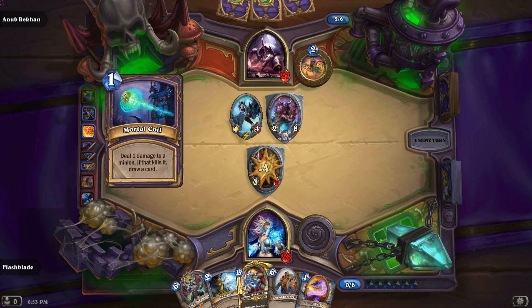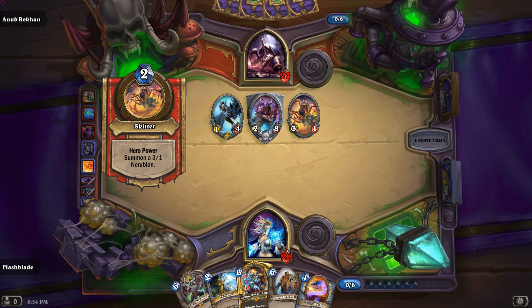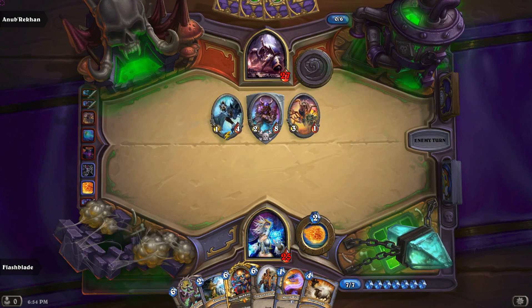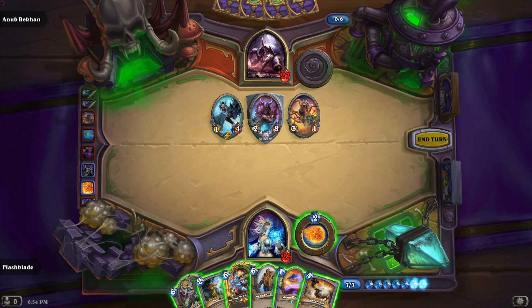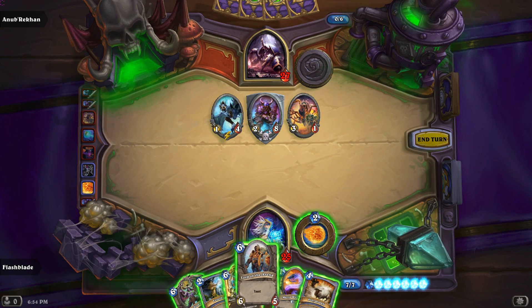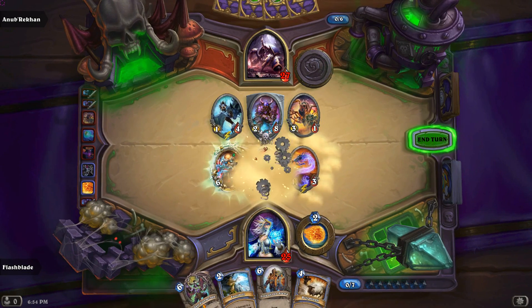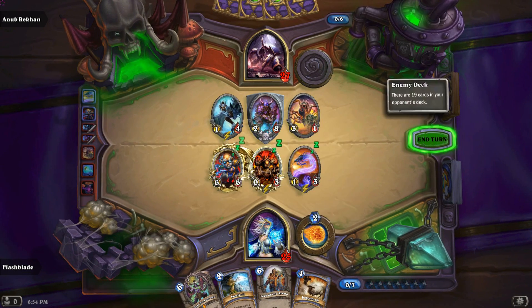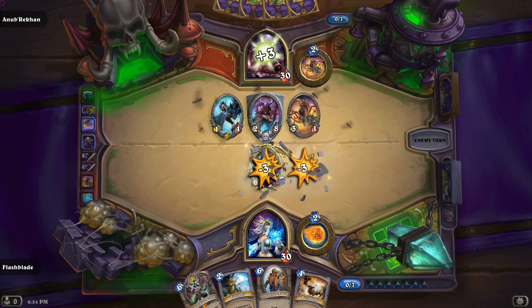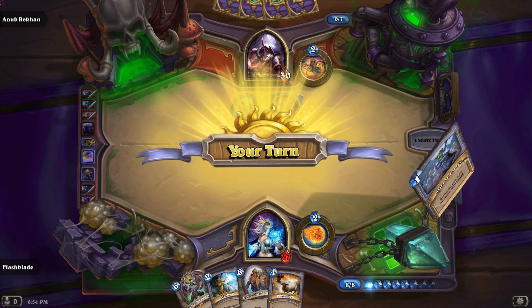He has Warlock AND Mage cards — holy crap, this is tough! There's a new card that wasn't even in the list of new cards. I should have played the other card first, but on the bright side there are two of them. Oh, that's a deathrattle. We can Frost Nova — five, seven — yeah I think we're going to Frost Nova.